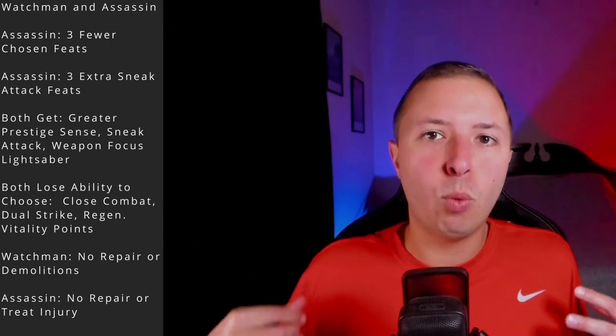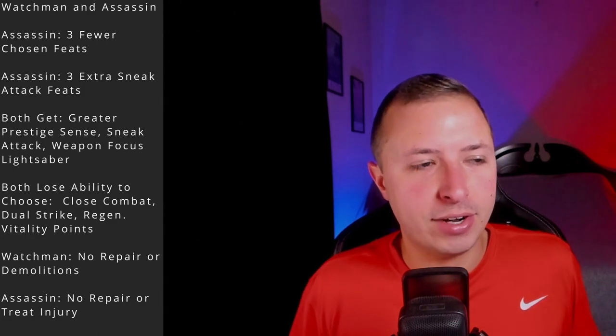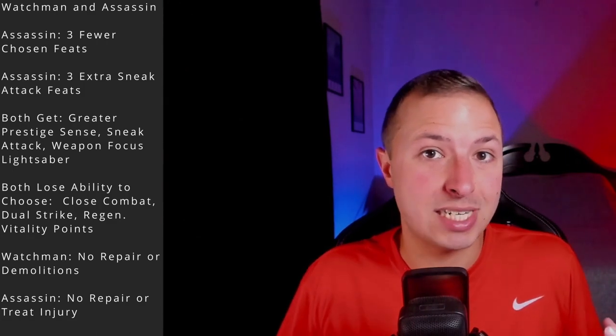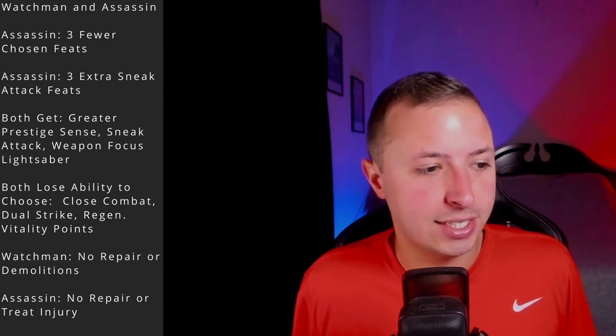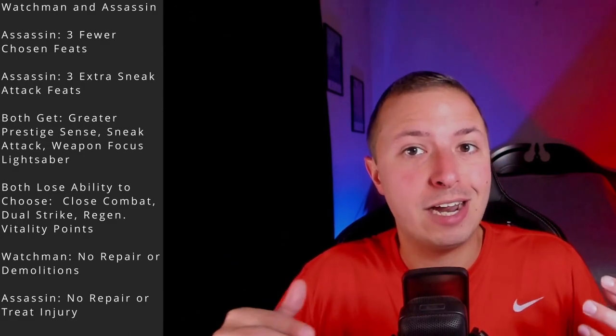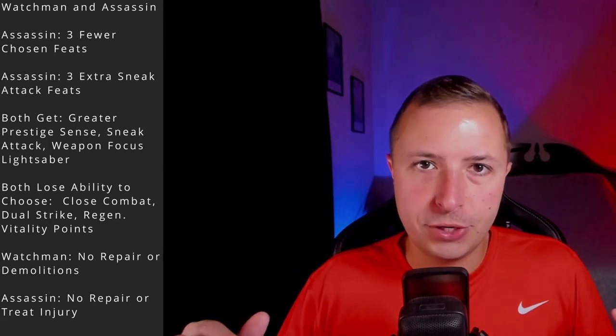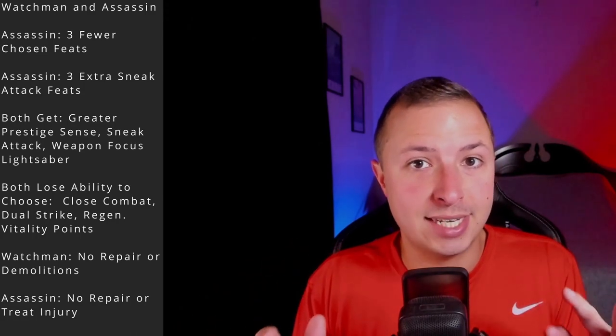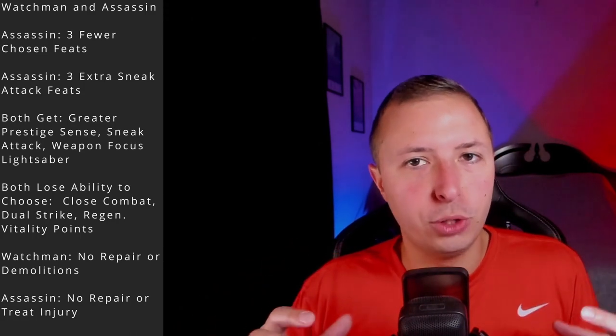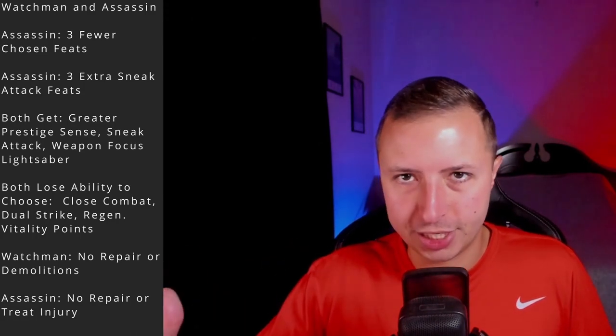On the skill front, the Watchman class has access to everything as a class skill except Demolitions and Repair. The Sith Assassin has access to every skill as a class skill except Repair and Treat Injury. It's worth noting that when you switch to either a Watchman or Sith Assassin, you lose access to certain feats: Close Combat, Dual Strike, and Regenerate Vitality Points. If you want those feats, pick them up before you prestige.